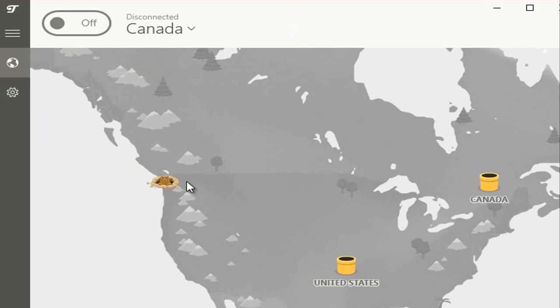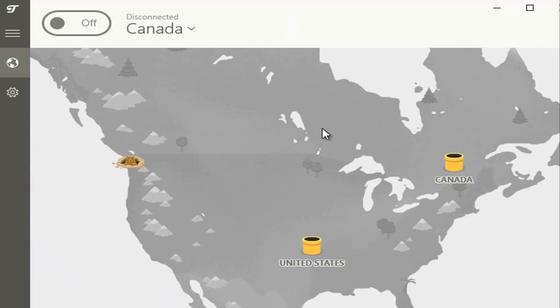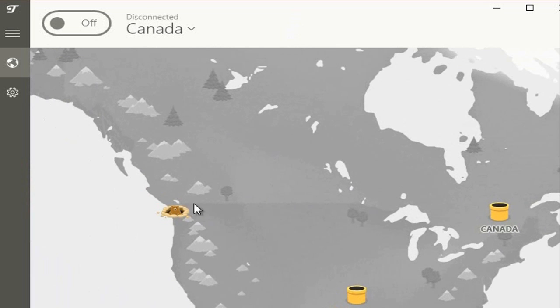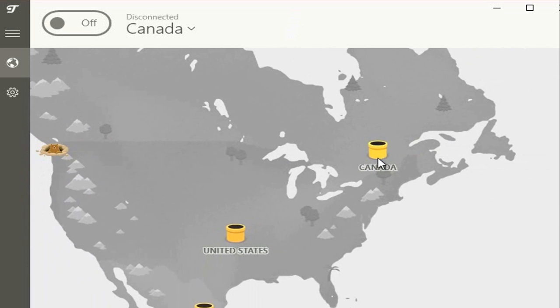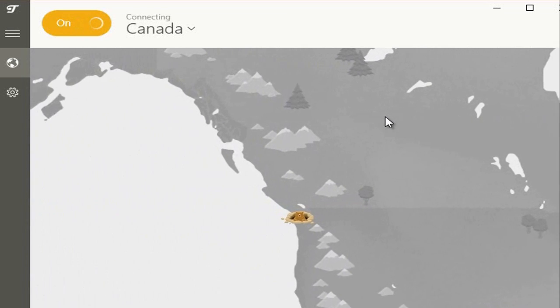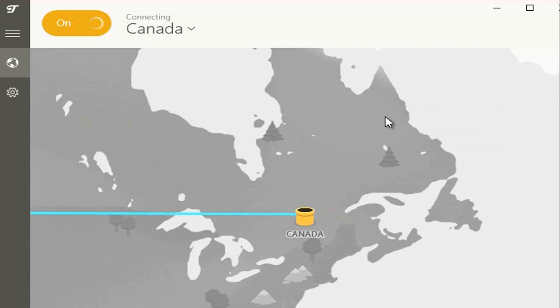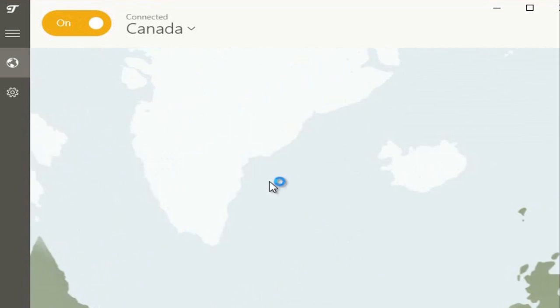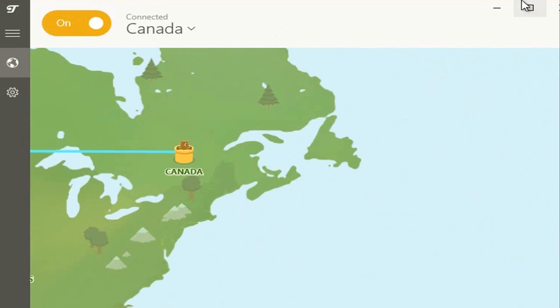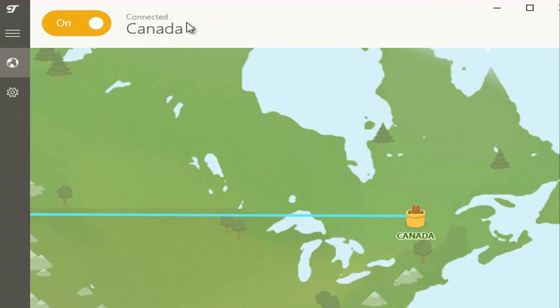I like it because it has a little bear and shows all the locations. The location I've been using is Canada — you'll want Eastern Canada specifically. Click on there and tunnel to Canada. You get 500 megabytes free, which is more than enough to just download the client. Wait a second and it should connect. If for some reason Canada doesn't work, try a couple of European locations instead.